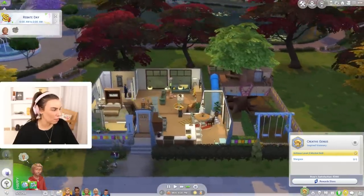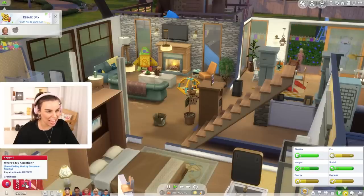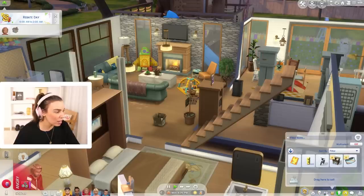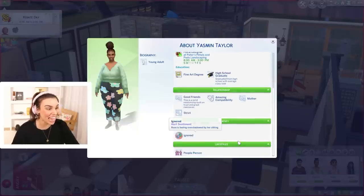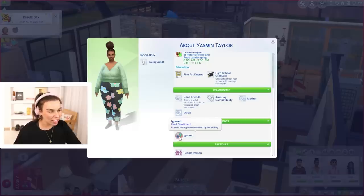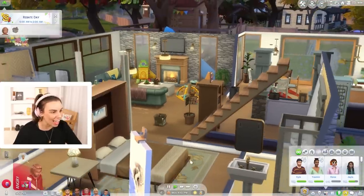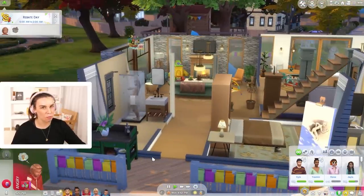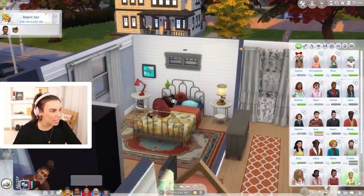Poor Rose — let's help her fulfill a couple of things. Rose would like to stargaze, but that's only available at night. She's feeling angry — 'pay attention to me!' I do not blame you for feeling that way. This is because Yasmin keeps giving Persephone more attention. This is crazy detailed — Rose is feeling ignored and overshadowed by her sibling because Yasmin keeps giving Persephone more attention.